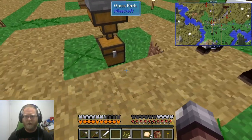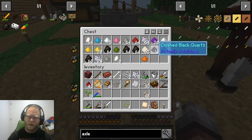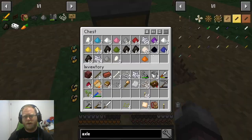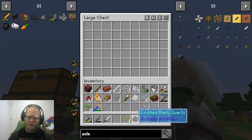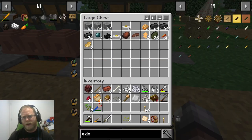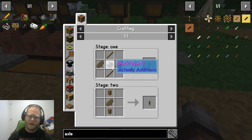You have a fair number of methods available to handle your quartz that you've mined out of the earth. I just throw them through this grindstone — this is the byproduct you're going to get — and then just throw it through this little cooking station, and you're going to get black quartz on the other side. This is what you're going to require to make these axles at this tech level.